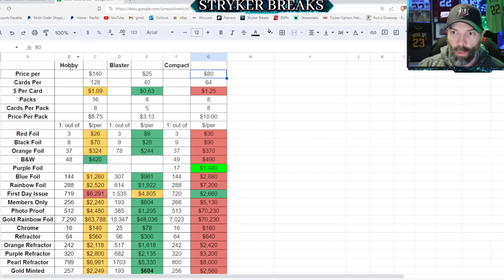Now getting into the good stuff. We've got the three formats: Hobby at $140, Blaster at $25, and Compact at $80. The dollar per card — green is good, red is bad. It's 63 cents per card in a Blaster box. The worst format would be a Compact, which is $1.25 per card. It didn't include every single parallel, but just so you can get an idea, we'll go through a few of them.